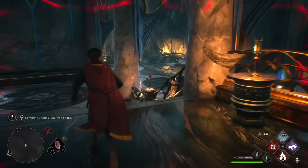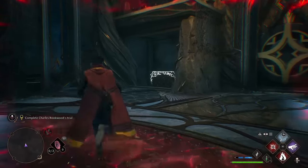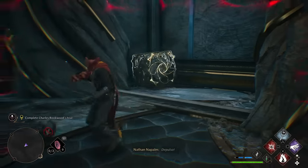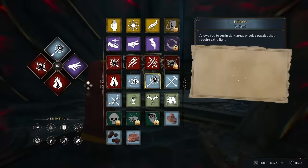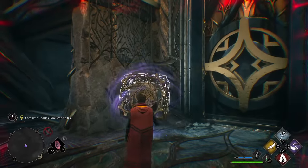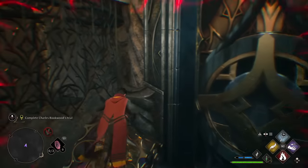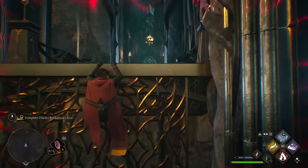Run back down the steps and head over in its direction. Underneath it is a crate — we're going to use our pull spell to pull it out and get it into position. Once you get it out, drag it up against the wall right here, then levitate it. You can climb up onto it and then jump onto the ledge.